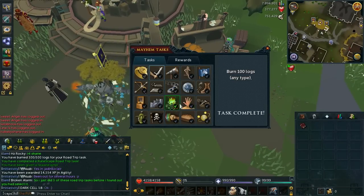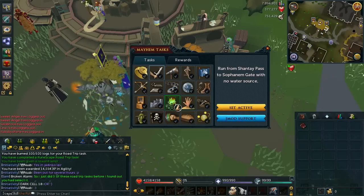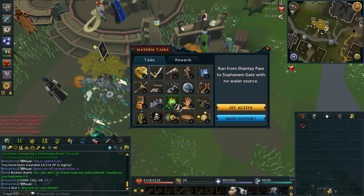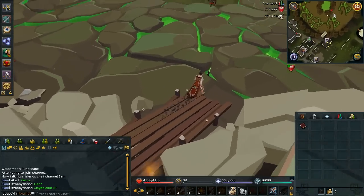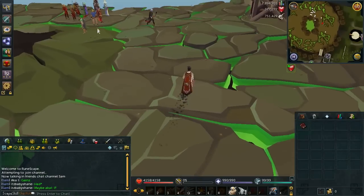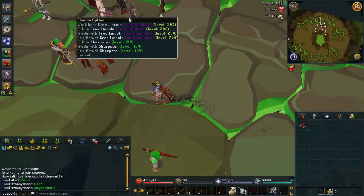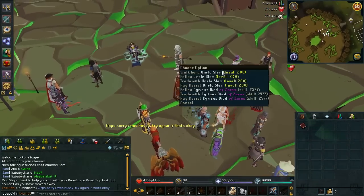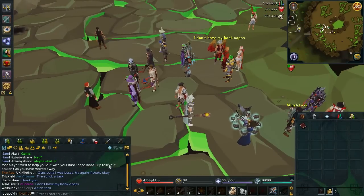We've got a green square on the completed task in the journal. I do know that a Jmod is in a certain world right now so I'm going to go over to them and see how that works. So the Jmod is somewhere in the Lumbridge crater — I'll have a look around. Looks like she's probably over here. I'm not sure if I have to trade her or what, but it says: Modslayer tried to help you out with your RuneScape Road Trip task but couldn't as you moved away.